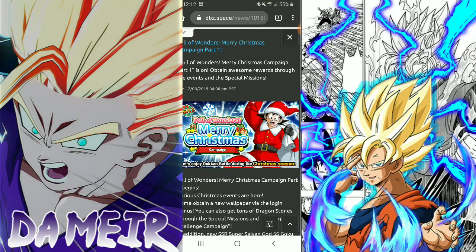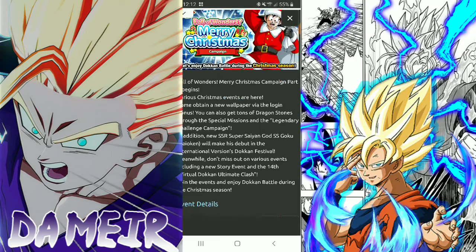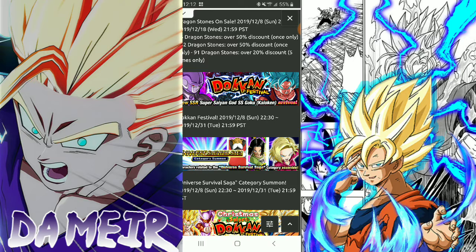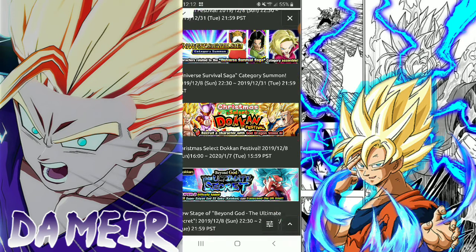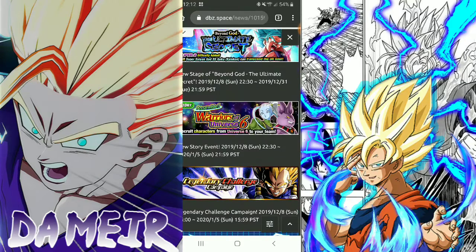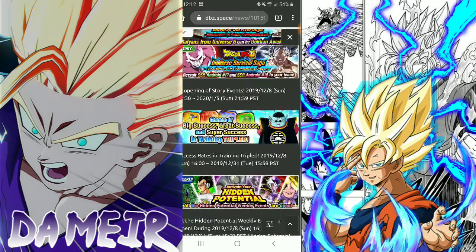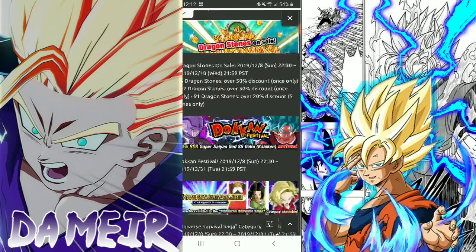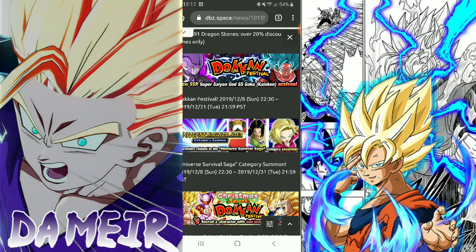Global got Kaioken Blue Goku first as part of their Merry Christmas campaign. Part 1 had Kaioken Blue Goku, the banner changed for JP, Future Gohan came back, and during this period Prime Battle Krillin will be coming out along with an EZA for Spirit Sword Trunks. So in Part 1 all we got was the Kaioken Blue Goku Universal Survival Saga category summon.